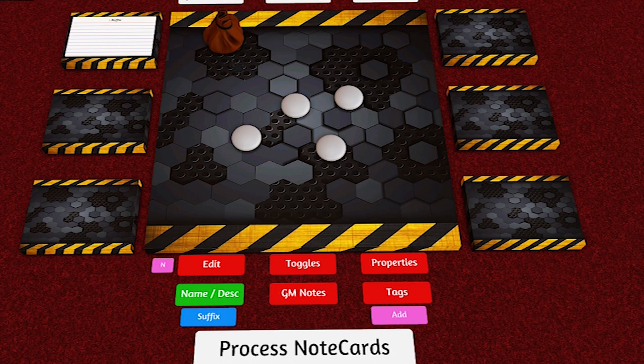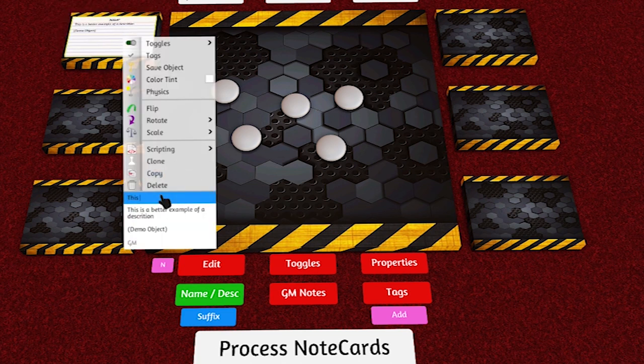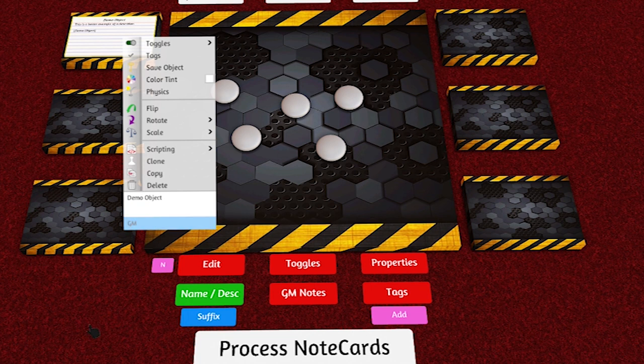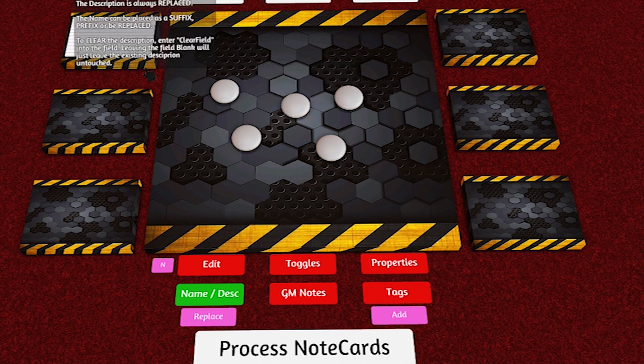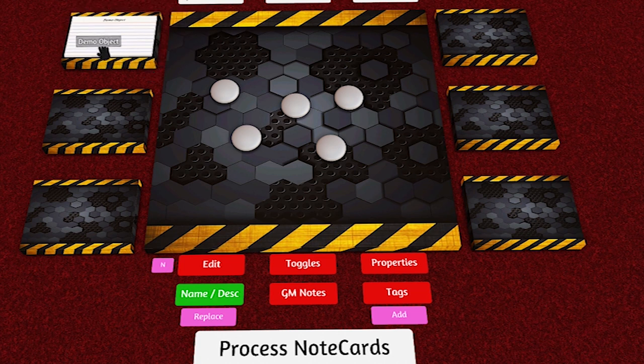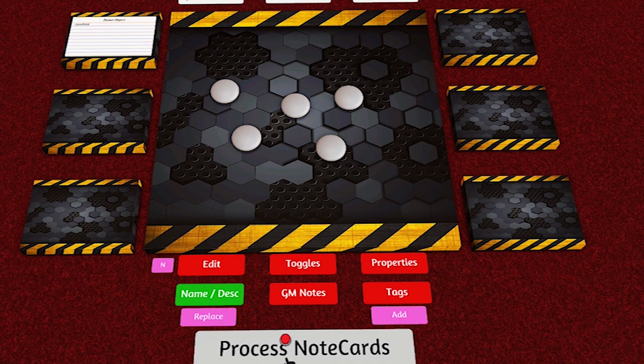Remember, this is a tool for my own needs, but if other people can use it — great. If I change the name to 'demo objects' and leave the description blank, it changes the name but doesn't change the description. As it says in the instructions, if a field is blank it just ignores it. But if you want to actually remove something, type 'clear field' — it's not case sensitive — and it'll clear that field.